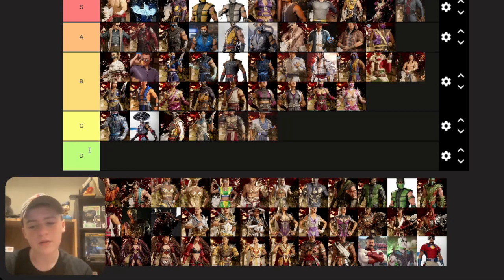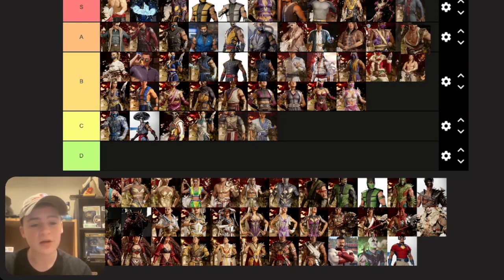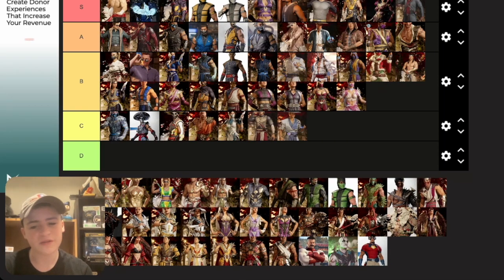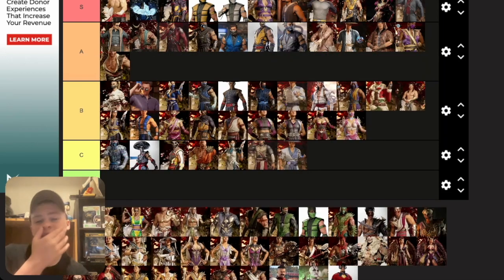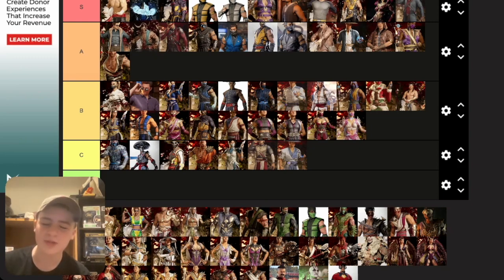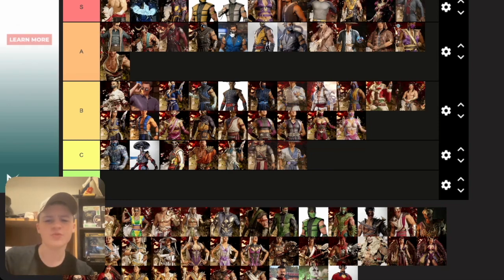Baraka — the base skin I actually really like, putting it bottom A. The Union of Light one I don't like — a lot of those I don't. Titan Baraka very much embraces the Tarkat style — I'll put it towards the top of A. I don't play Baraka a lot but that's the skin I use the most when I do.